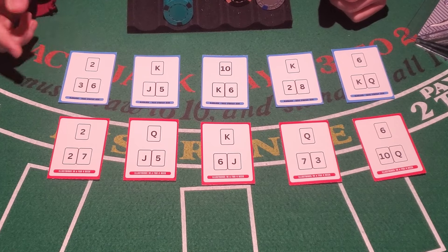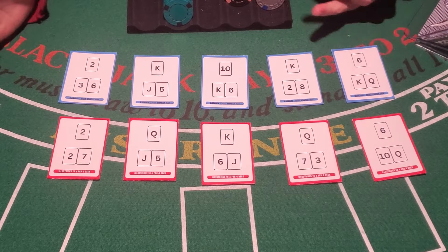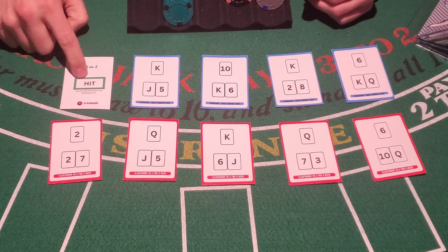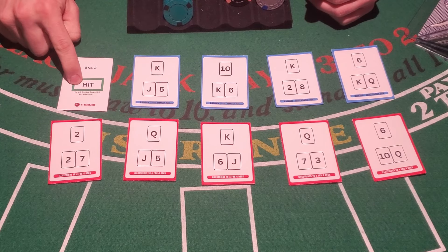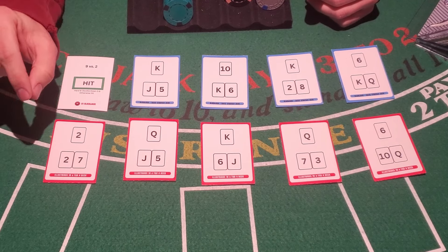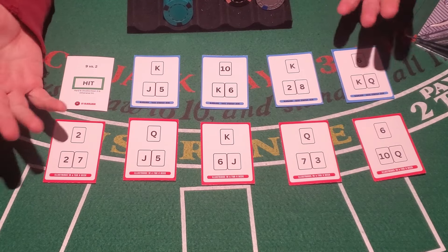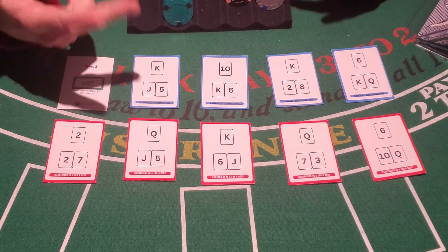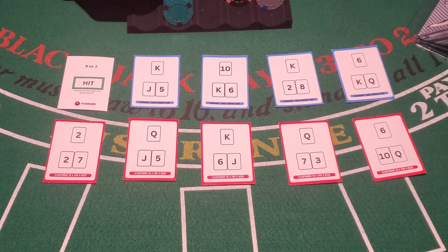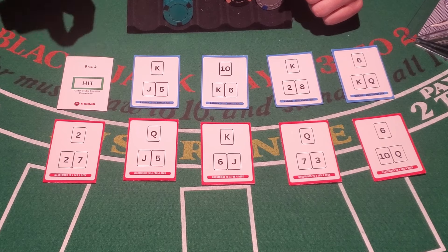For example, if you had a nine versus dealer's two and the count hasn't changed — it's just zero — the correct decision would be to hit this hand. If I flip this over, that's what it says: nine versus dealer's two is to hit. However, this one gets misplayed quite a bit because there is what's called a deviation. If you're counting cards and the count goes up — or sometimes down — enough, you want to deviate or change that decision. So instead of hitting, you would actually double down.